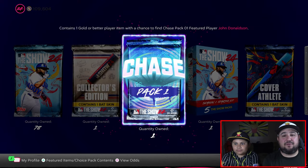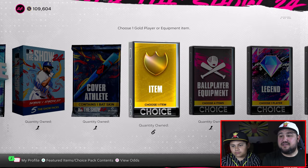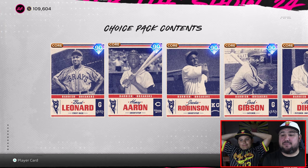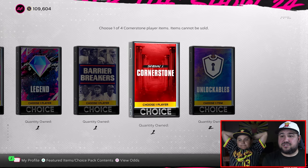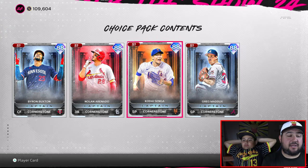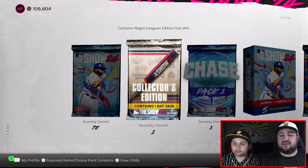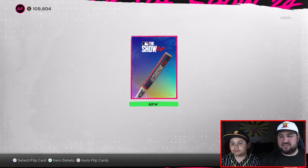We got these wonderful packs — a chase pack in there, five more packs from a starter kit, cover athlete choice, a couple of items. We're gonna pick one of these legends, but I'm gonna pick that at the end because I want to see if I pull any diamonds first. Opening this collector's edition pack right here — nice little bat — before it would show the stubs to quick sell but I'm not seeing that.